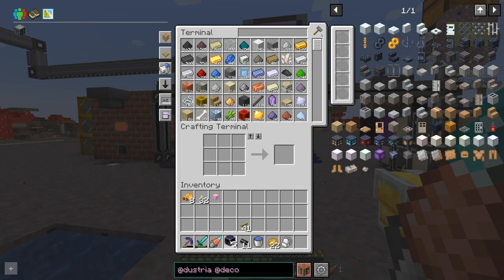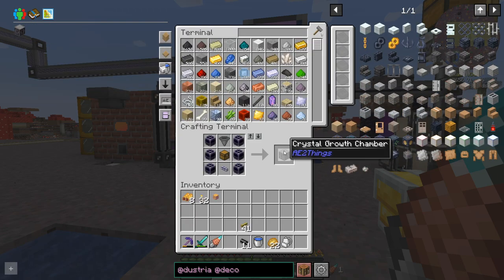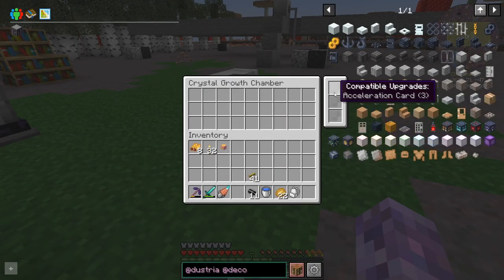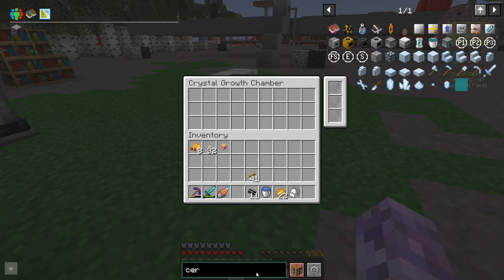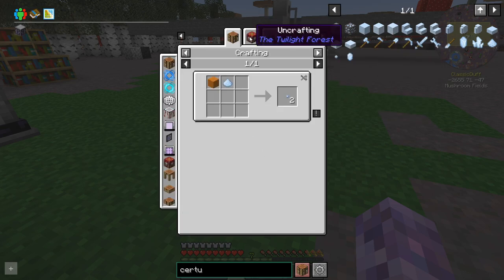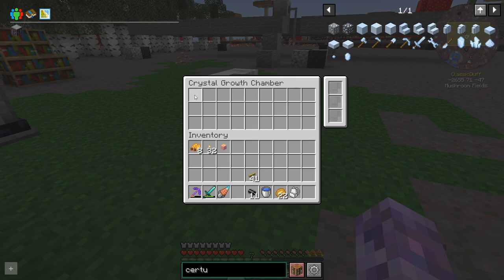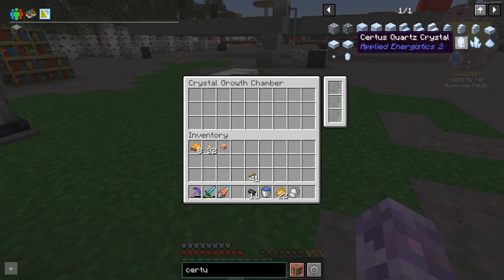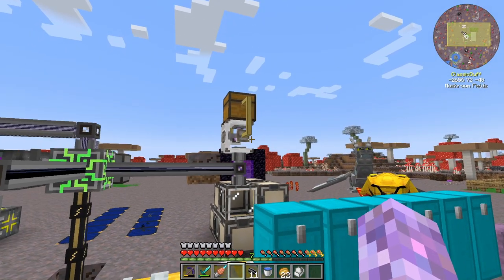We're going to get rid of this whole crystal growth accelerator thing and instead make a crystal growth chamber. We should be able to automate this pretty easily — we could put acceleration cards in there, but we'll just set the recipes up so that it puts in those seeds. They kind of act the same as when you throw them into water, but with accelerators I think this is pretty fast. Then we'll use item pipes to only extract fully grown ones. I also had to get some more charged certus quartz.